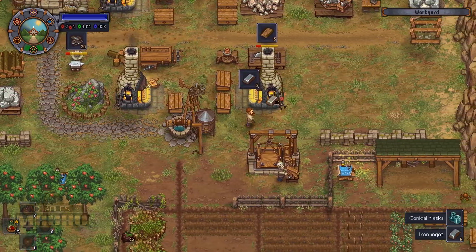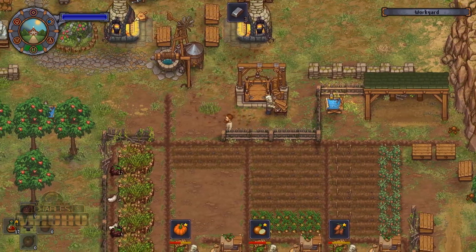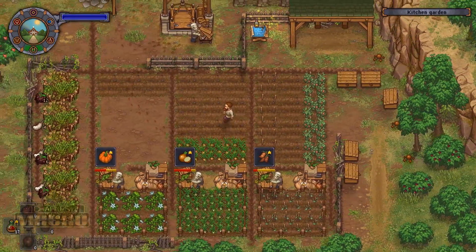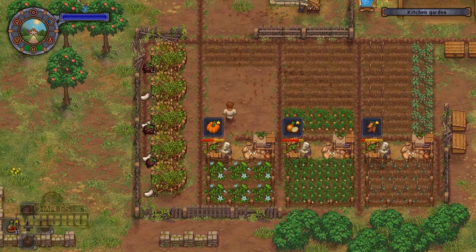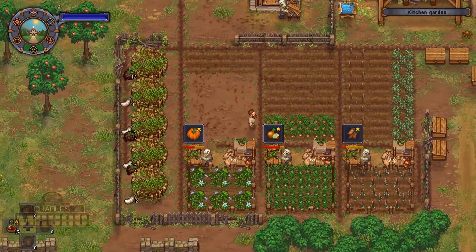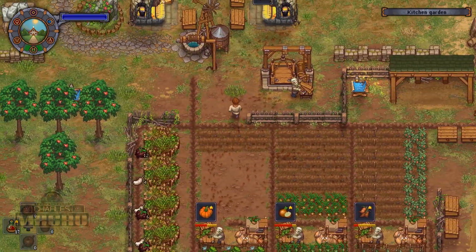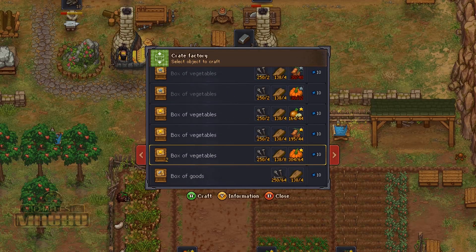Anyway, hope everybody's doing well. Check this out — I made a few more zombies, I put a third zombie garden down here and I may do six. They're three by four so you have like an extra row, so it might let me walk through here or just plant one strip.